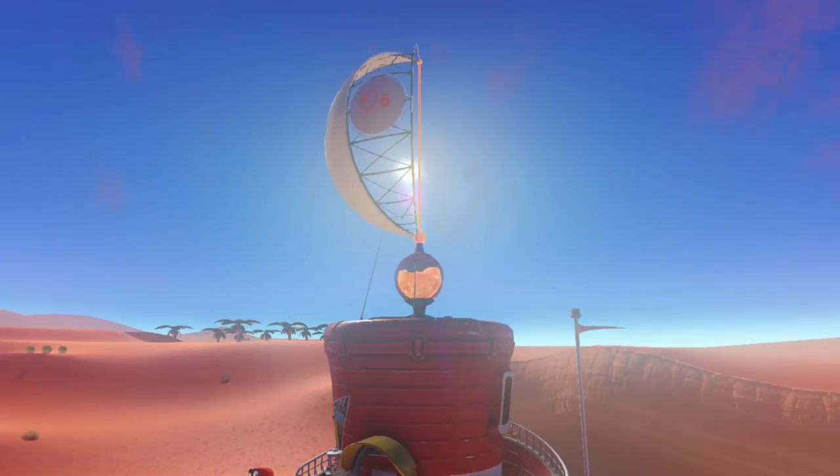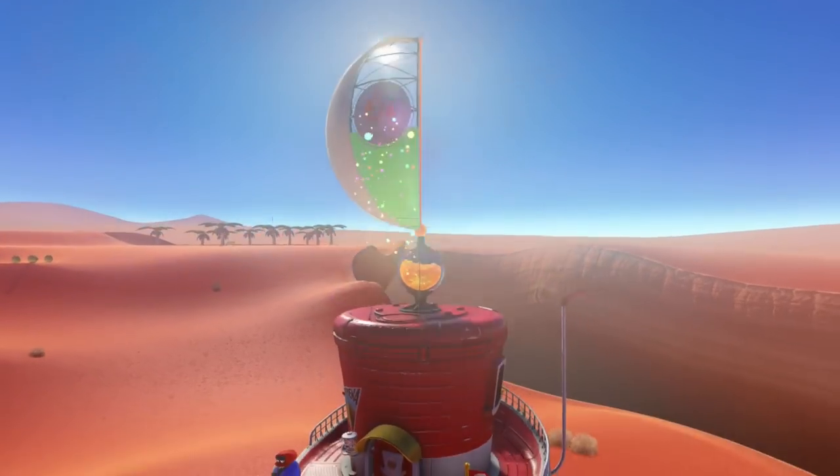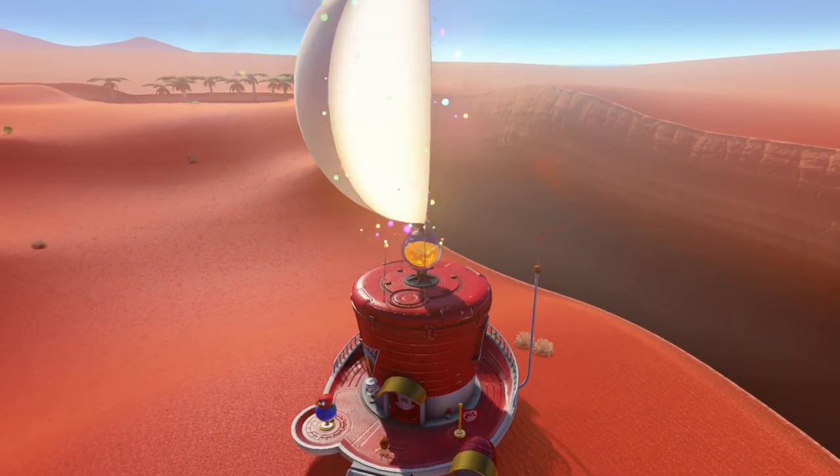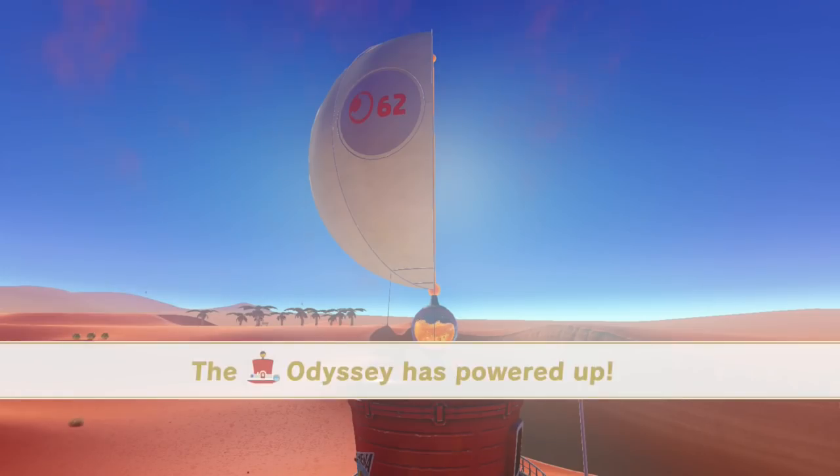A whole bunch of moons into the Odyssey. There we go. You'll notice that our sticker that we bought in the last part is on the side of the ship now. I'll go inside the ship too and show you that when we reach the next destination, but we're at 62 moons. Fantastic.